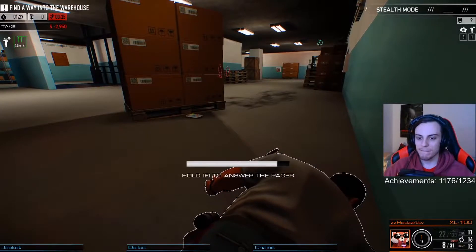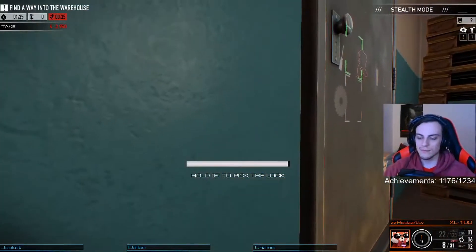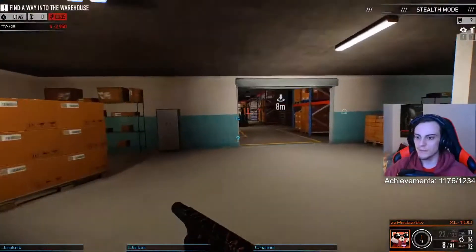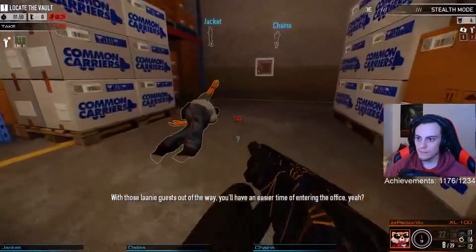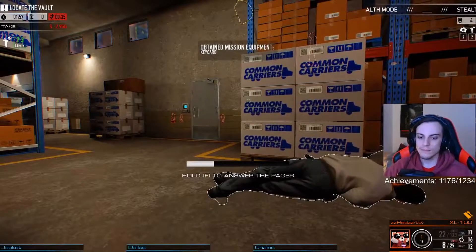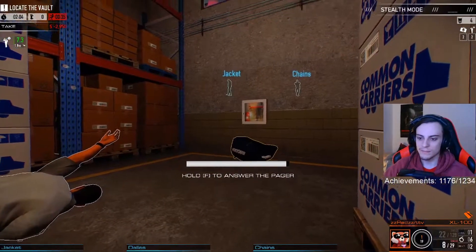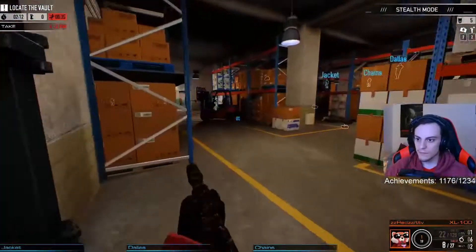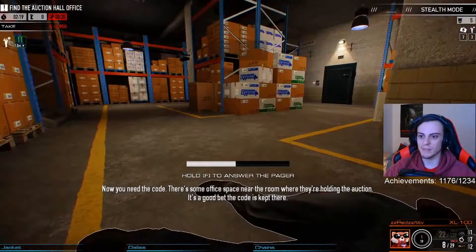I'm good at doing different voices, right? Got it — a pager answer. Lights on, switch the vault is pretty close by. You know, I could really go for a croc burger right now. It's kind of a waste of time to answer these pagers, but it makes this area way easier to get through.